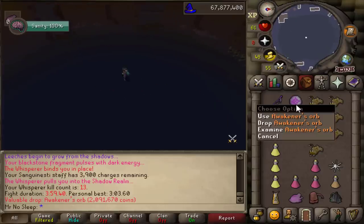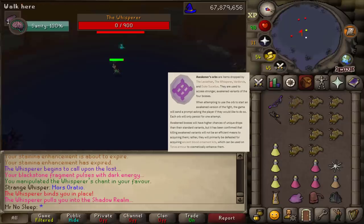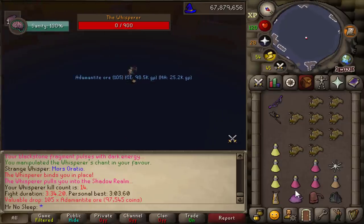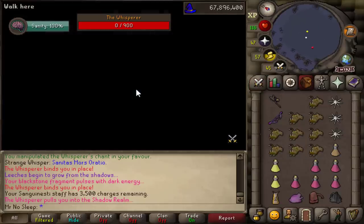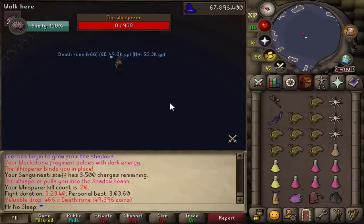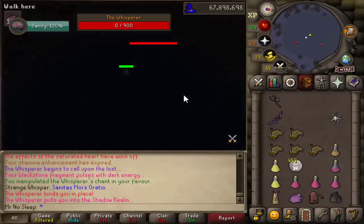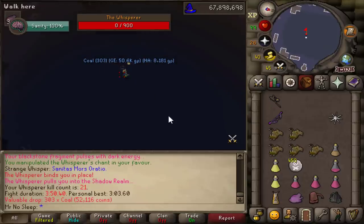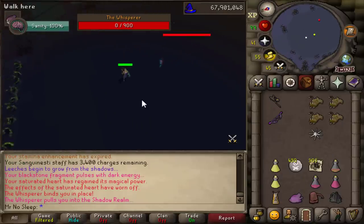At the time I wasn't aware what it did, but I used it later in the video. Essentially it just makes this fight harder — you use it right before you start the fight, it asks if you want to use the Orb, and if you do, the fight is insanely harder than usual. But in return, the odds of getting a unique skyrockets compared to the normal boss. Think Chambers of Xeric versus challenge mode — it's the same thing, just a lot harder. You'll see how I do when we try that out.